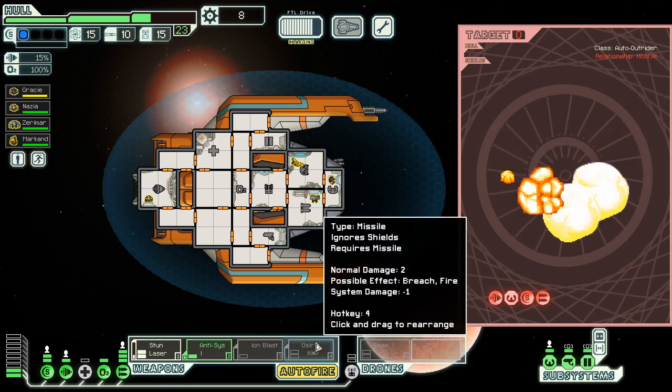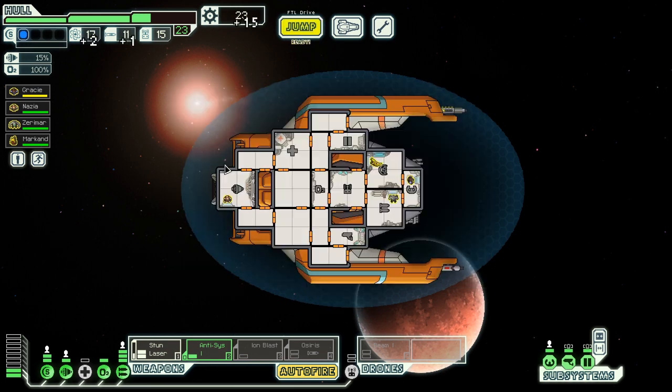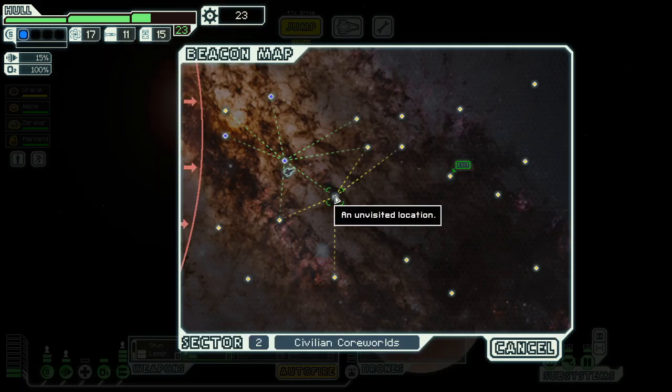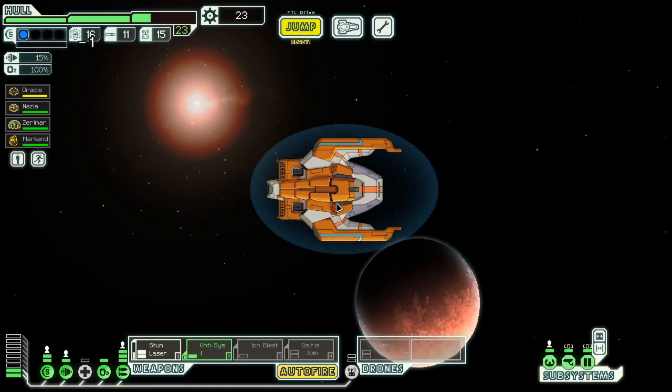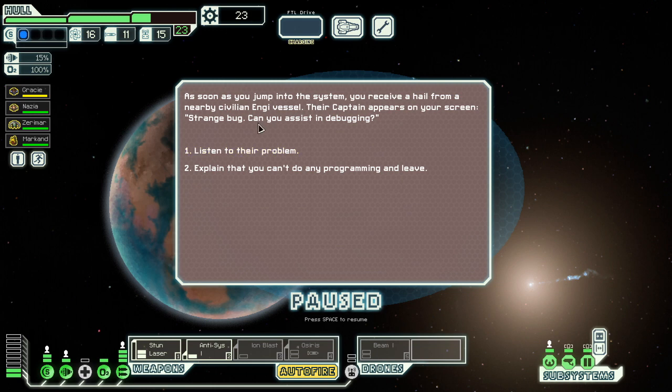I would probably trade out the Osiris because it does do normal damage. Wait — why did I think that only does system damage? That's the opposite — it only does normal damage, no system damage. 15 additional scrap. Soon as you jump — it's a debugging event. We do have a human this time, so we'll listen to their problem.